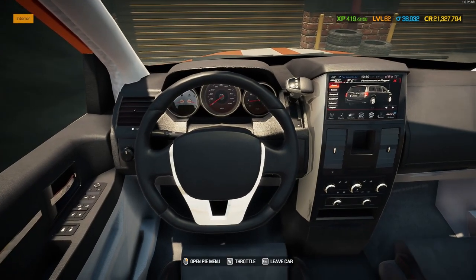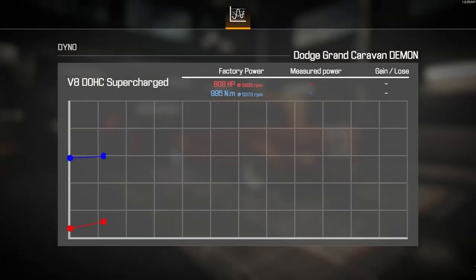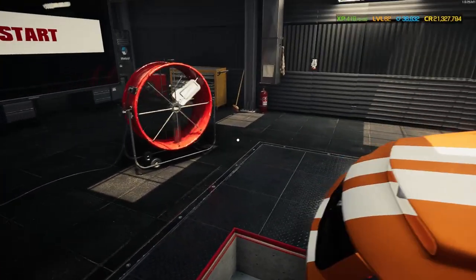Let's get this one over to the dyno and see what power it's got today. Here we are on the dyno with the Dodge Grand Caravan Demon and its 808 factory horsepower engine - we put loads of performance parts on that supercharger. A gain of 749 horsepower - that's 93%, almost a whole new engine - bringing our total measured horsepower up to 1,557 in a minivan. You guys are lunatics and I love it.